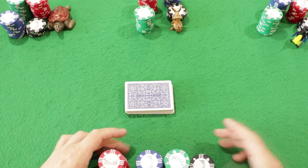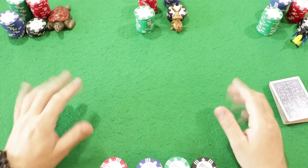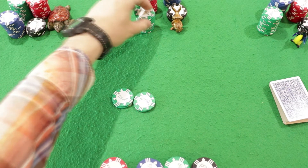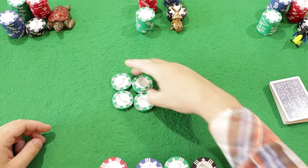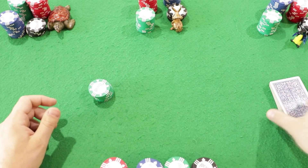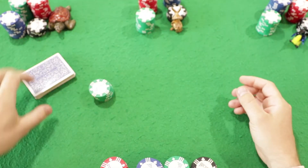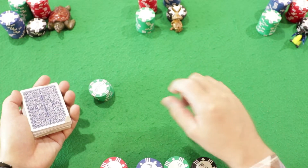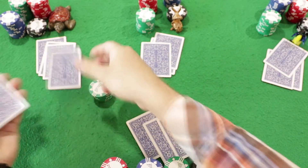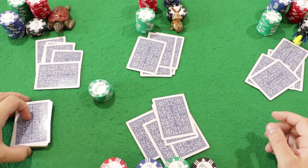Before sitting down at the table, each player bets a minimum amount into the pot — let's say $20. So I bet $20, the turtle bets $20, the rabbit bets $20, and the penguin bets $20. Our small bank is formed. I shuffle the cards and let the turtle cut them, then deal five cards to each player. The remaining deck is placed to the side for players to draw from.